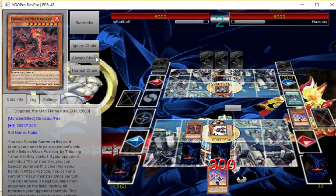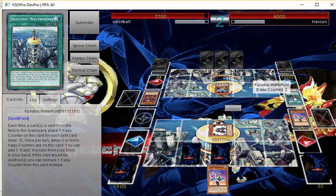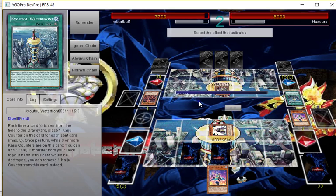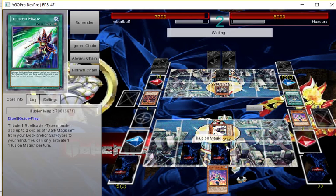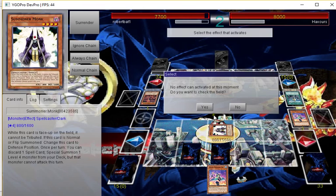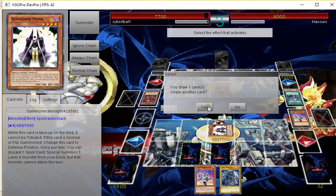I can probably get around this board pretty easily — I just got to draw one card. I don't know if it's worth for me to tribute this because he can just summon another Kaiju over it. On the end phase though I will tribute this to get the Dark Magician. Always Chain did not work there — that really annoys me.